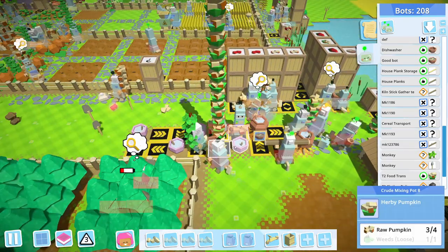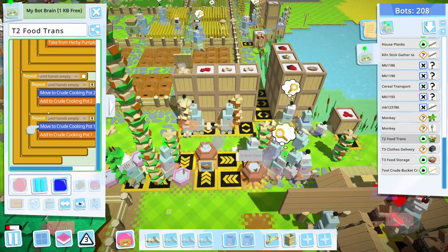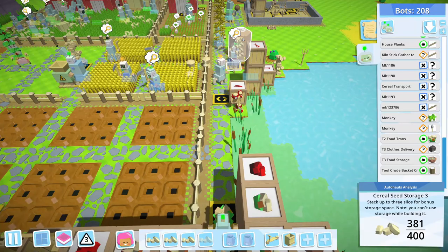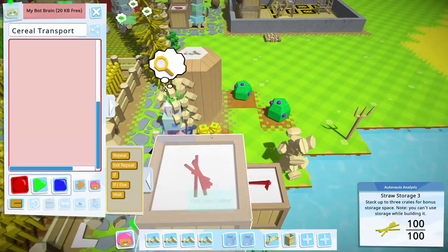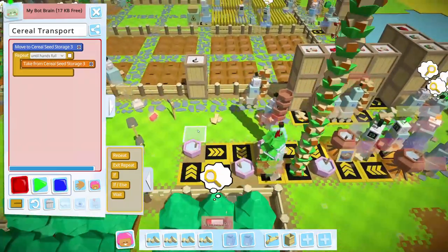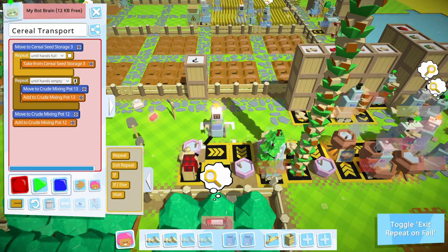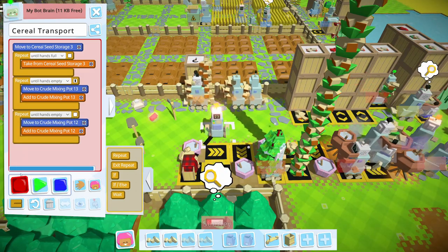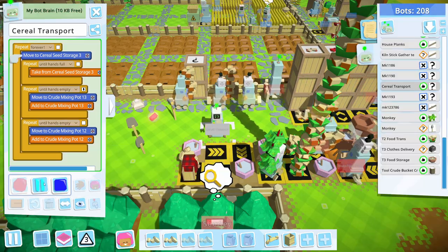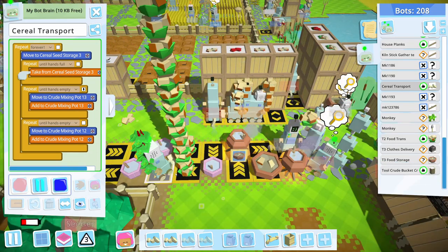Let me look at my pumpkins here — I think I have them literally going back and forth because these require four. What does my Herbie pumpkin transport do? He just goes back and forth until hands are empty. So probably need cereal again — cereal transport. Do this until your hands are full, then come here and here until hands empty, until hands empty, and then just do that forever.